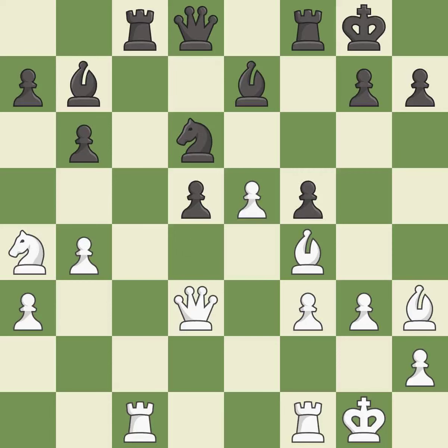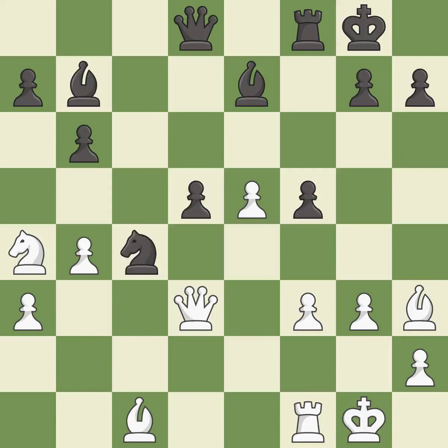This misses a better way to recapture a piece. This allows the opponent to take an outpost with a knight. It is a mistake. This ignores an opportunity to take an outpost with a knight. This allows the opponent to take an open file with a rook — it is a miss. This ignores a better way to recapture a piece — it is an inaccuracy. This takes an outpost, an active square where the knight cannot be kicked out by a pawn. This overlooks a better way to defend a pawn that was under attack. This permits the opponent to kick a knight — it is a mistake.